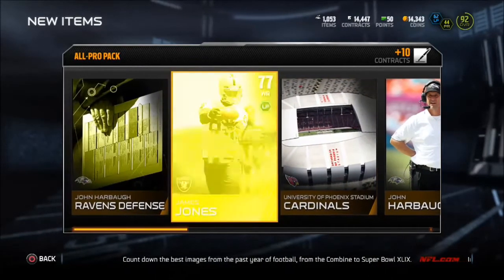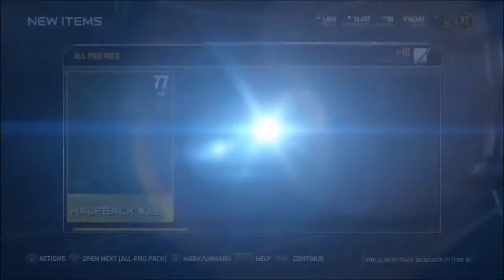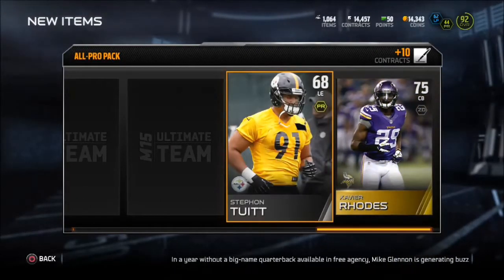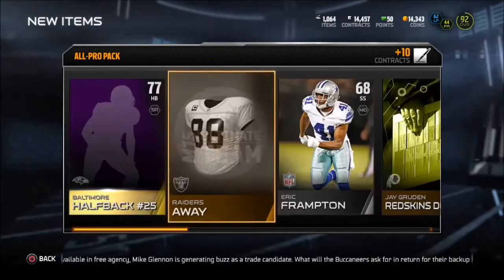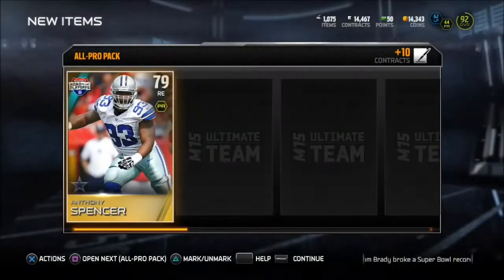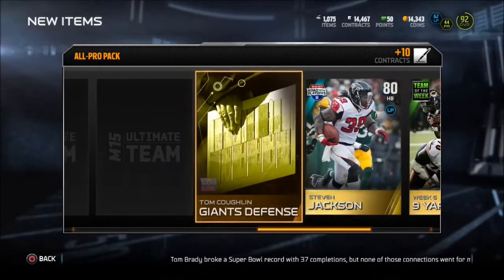I'm trying to get something good so I can show you guys. I want to pull something good — if I pull something amazing, I'm going to give away something even more expensive. I get a great pull, I'm giving away something that's 150 to 200k. Right now I still have that Cam Chancellor Team of the Week up there, guys. Let me know in the comments below — as we get a Brees collectible — if you want to be part of that giveaway. Leave your PSN, let me know. We get an Anthony Spencer and a Nigel Bradham, and we just got that Team of the Week collectible a second ago — a little bit ironic right there.